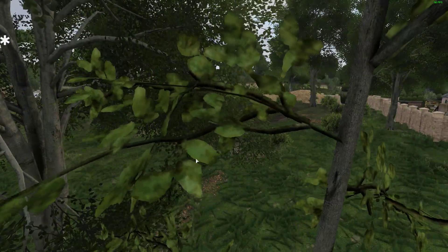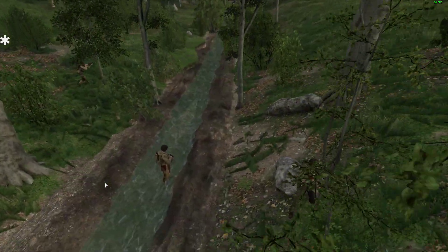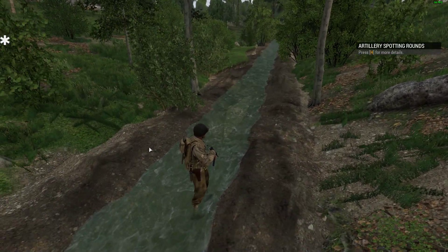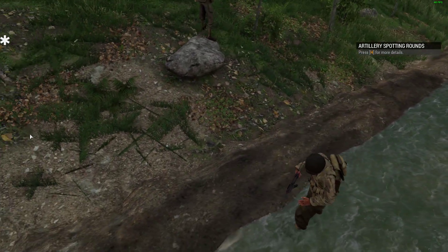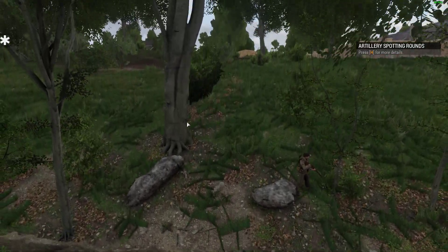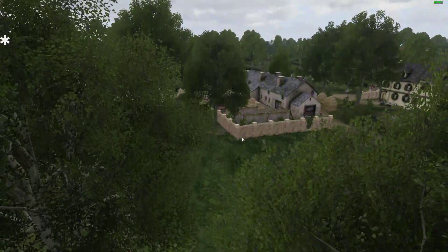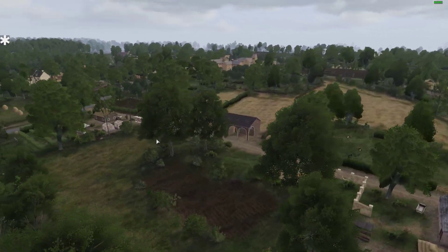If you press Backspace, all the unit markers disappear. So you could make cinematics like this. The game is live at the moment, so if you tell your AI to wander off and do something, or there's a battle going on, you can watch it from whichever angle you want, follow particular players around — it's all very powerful. In the description below this video, I'll put some links to articles that go into much more detail about all the different things you can do in this mode.